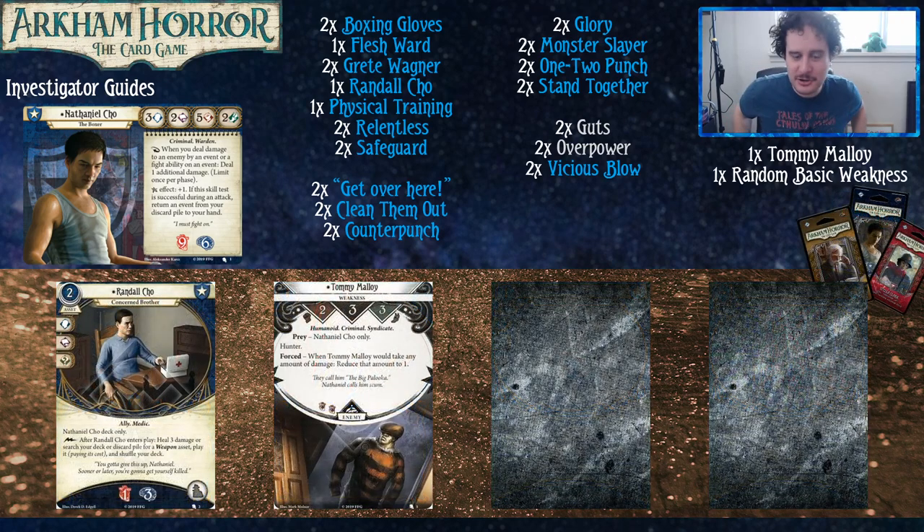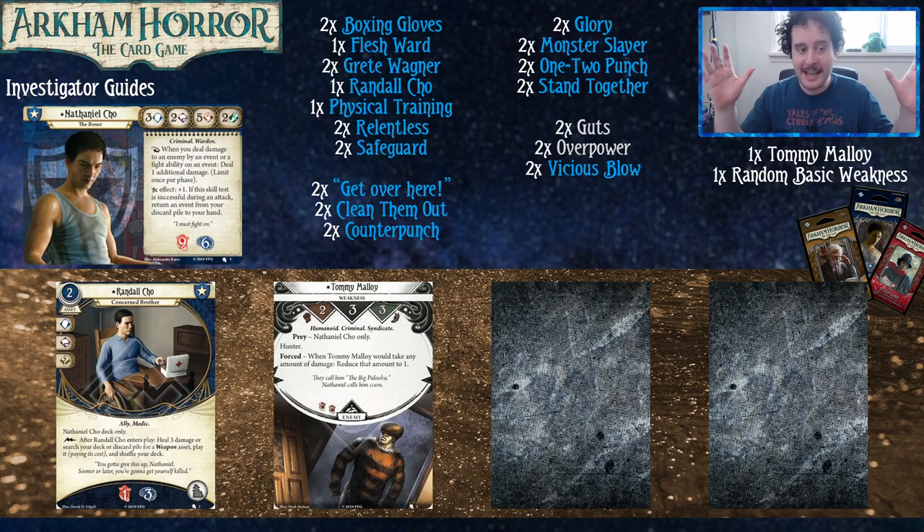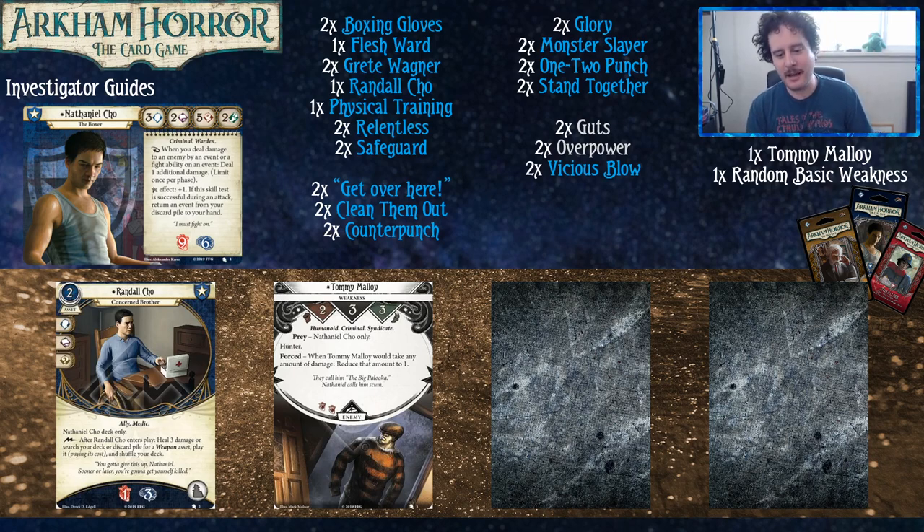That's it for Nathaniel Cho. He's a very strong investigator and I think he'd be really fun to play — there are a lot of routes you can take him through all the cycles. We hope this video helped you see where you can take Nathaniel. We wanted to give you some ideas for what to look for in your deck without forcing you into one specific deck list. If anyone watching has ideas for other cards we may have missed or any other thoughts, post them down in the comments below. Thanks for watching — we'll see you very soon. Next up we're talking about Stella. Have a good one, see you next week, and as always, GGs.